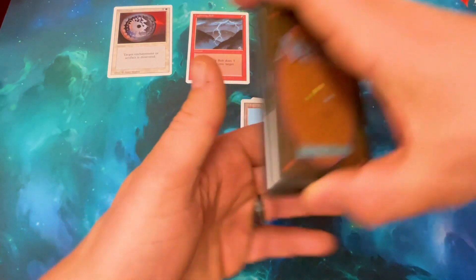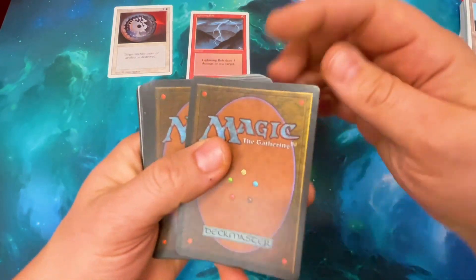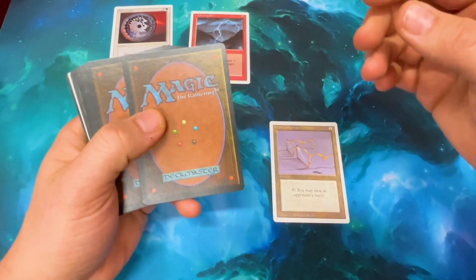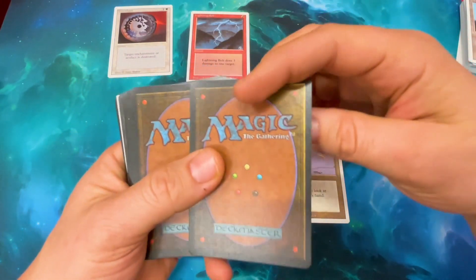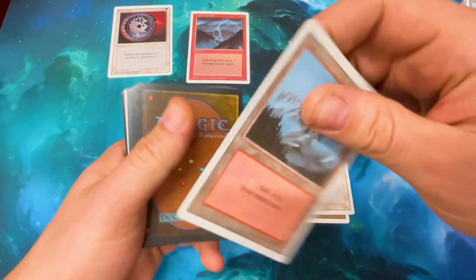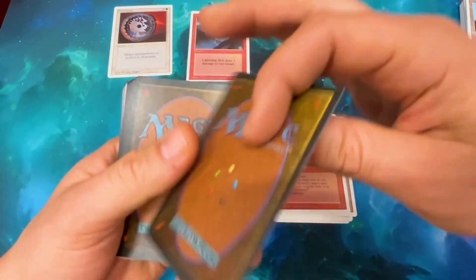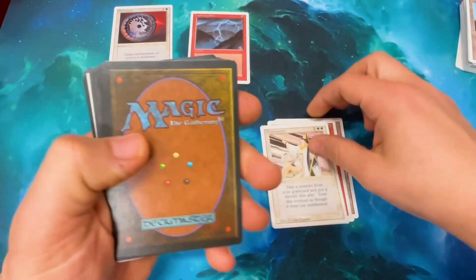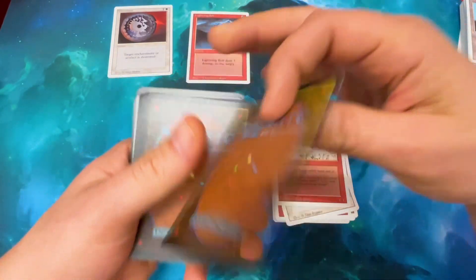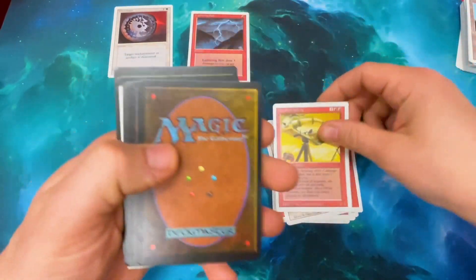The big stuff. Let's get a Serra Angel, or a Sol Ring, or a Demonic Tutor. Glasses of Urza - wait, it's the sunglasses. That's rare. Wall of Swords - artwork is amazing. Mountain. Oothian Troll. Resurrection. It's getting intense. Goblin Balloon Brigade. Shatterstorm. Orcish Artillery.